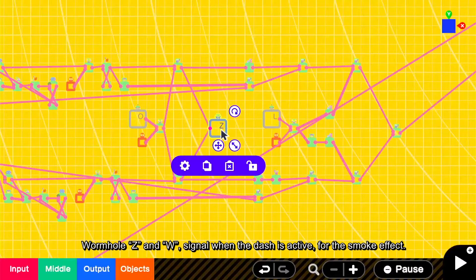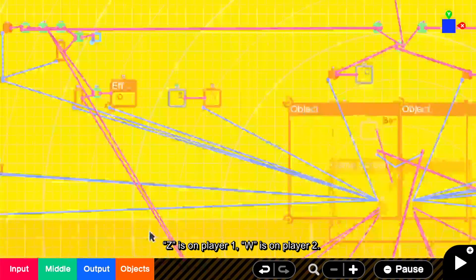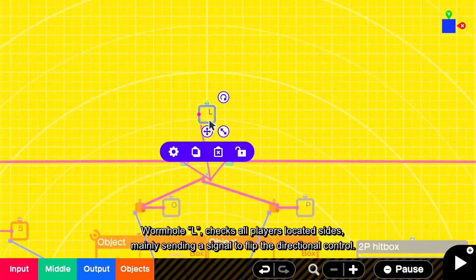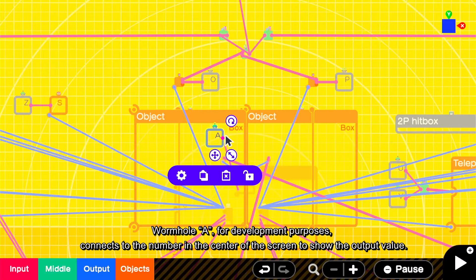Wormhole Z and W signal when the dash is active, for the smoke effect. Z is on player 1, W is on player 2. Wormhole L checks all players' located sides, mainly sending the signal to flip the directional control. Wormhole A is for development purposes — it connects to the number in the center of the screen to show the output value.